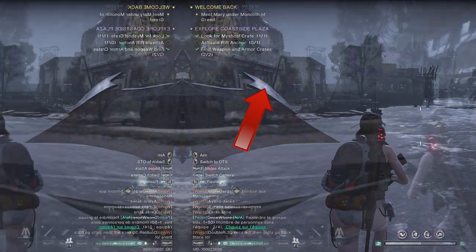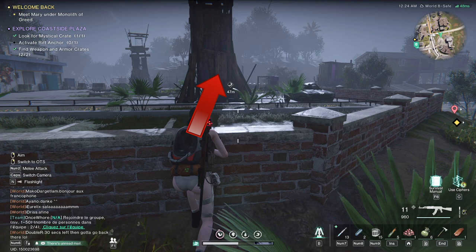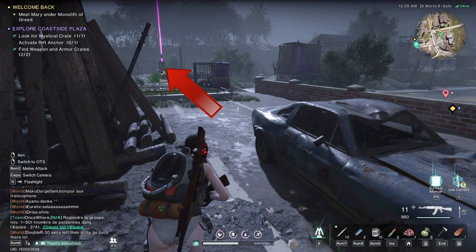Take a right through this passage and go past this structure. The anchor lies right behind this tower — approach and activate.